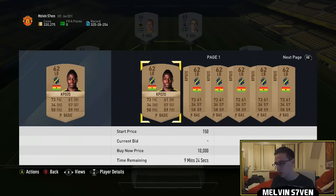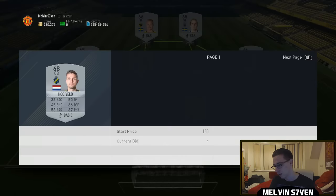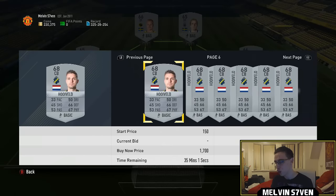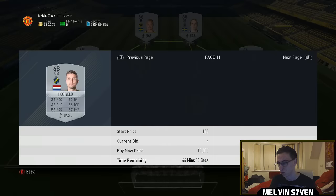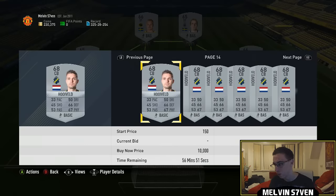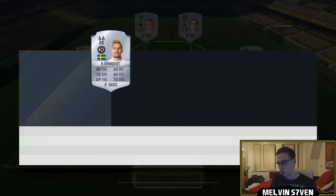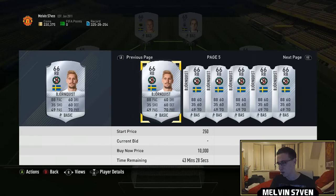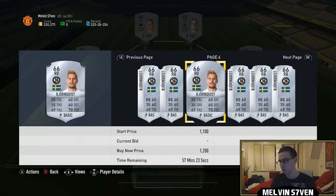Then you've got this centre-back who you could probably pick up on a bid — he's under 1,000. I'll check his cheapest so we can calculate how much this would cost you. You can use players in abundance — I'm just using what's in my club because it's easier. So 700 for him, that's 1,300 so far. This other guy — there was one for 1,100, you could probably get him on open bid — so 700 coins. That's 2,000 so far.